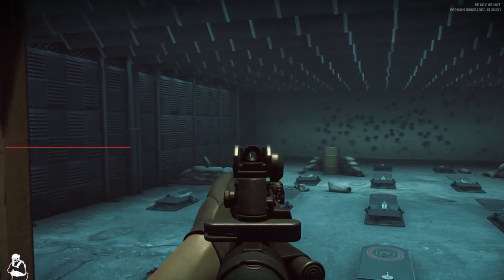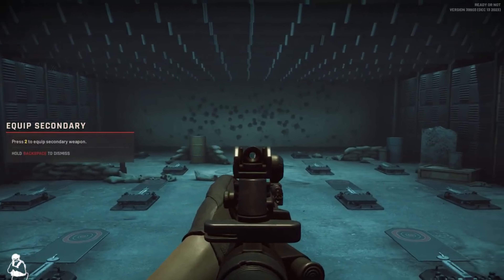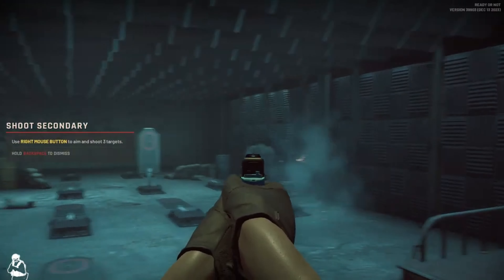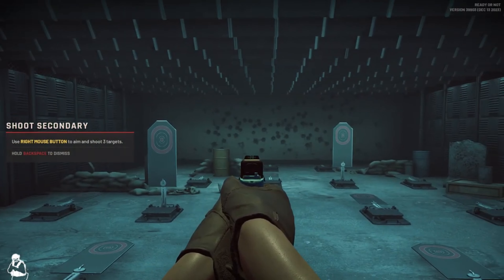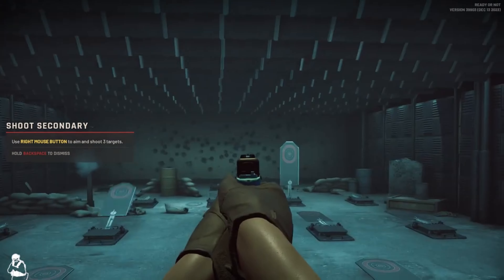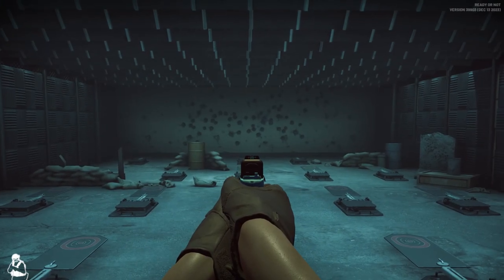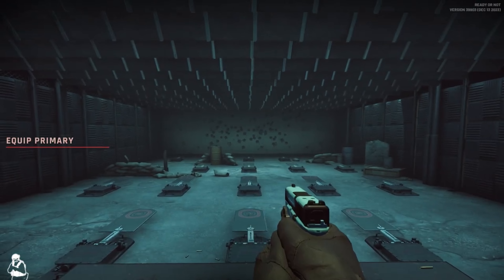We move. Next up, transition to your sidearm. Engage the targets as they appear. Remember, switching to your sidearm can be faster than reloading. You're shooting well, but let's focus on some surgical shots. Slow your breathing, get a perfect sight picture, and trigger press. Try again.